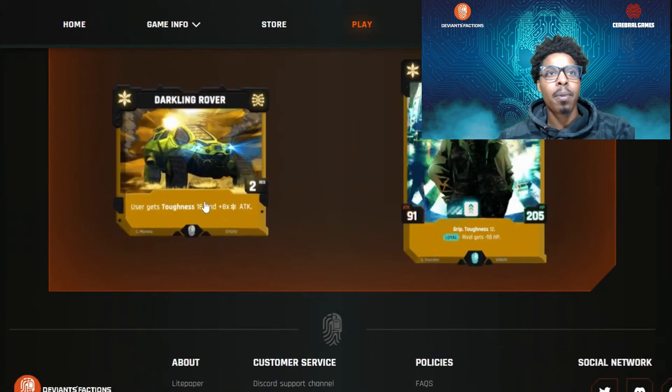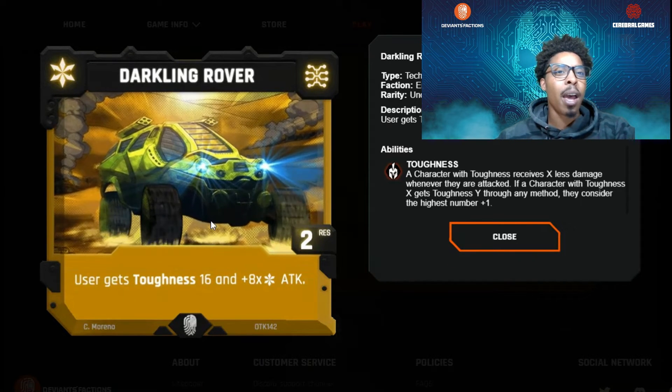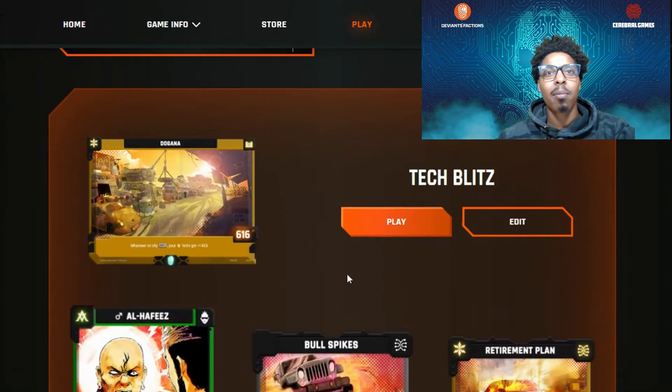Darkling Rover is another big one — when you use this card, the user gets a toughness of 16 plus 8 times the amount of entropy on the field. That's absolutely amazing and an excellent card to pair with our anchor spot. We've got a pretty good strategy going in right off the bat.